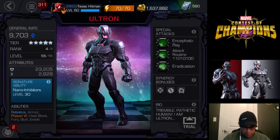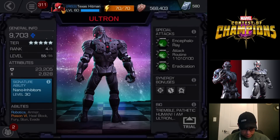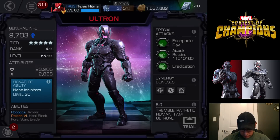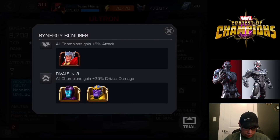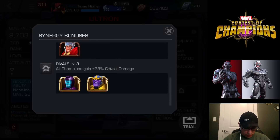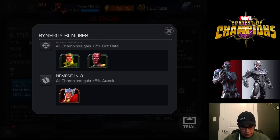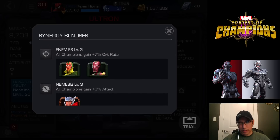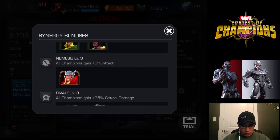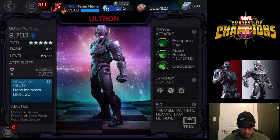He's got stun, fury, evade, heal block, poison, and armor. At least he has a pretty cool synergy team. Those bottom two will be very hard for anybody to have, but these are a little bit easier and more common. Critical rate gain with the Vision guys — the Vision bros — and then Thor with the attack. Not too bad, a decent amount of health.